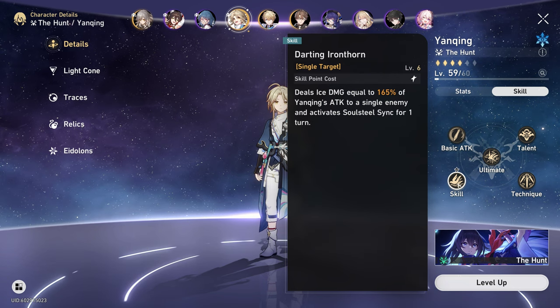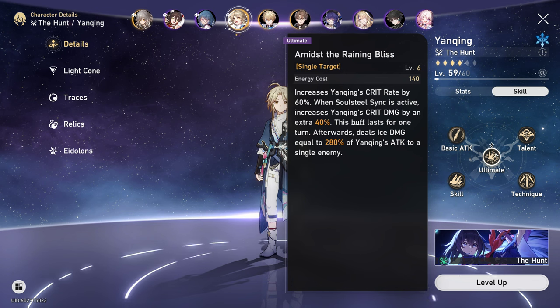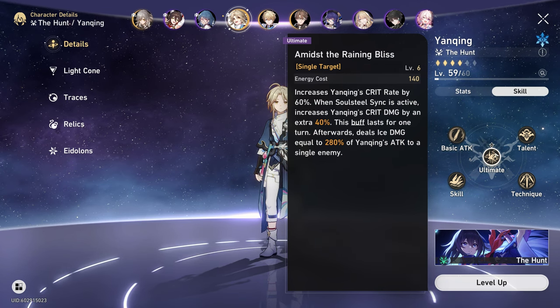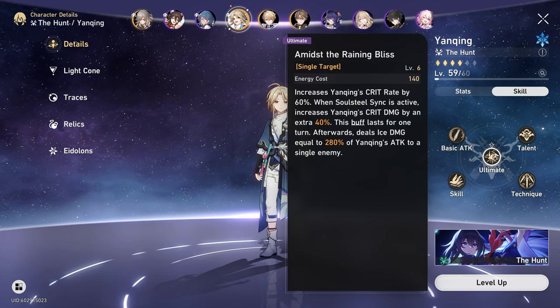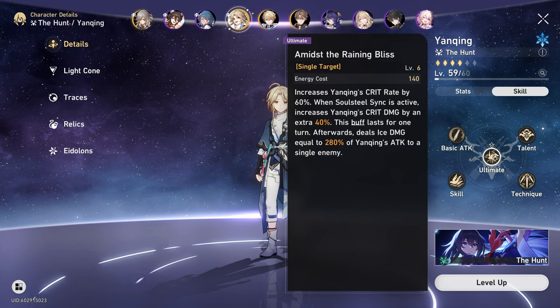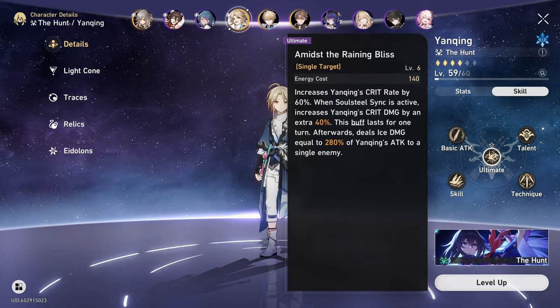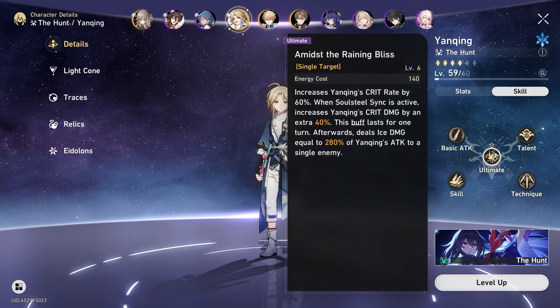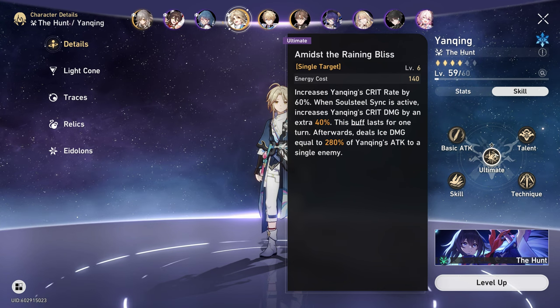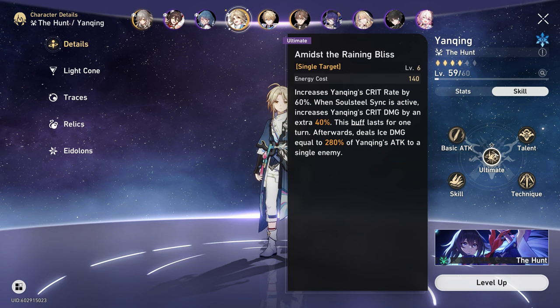This leads into his ultimate, Amidst Raining Bliss. It increases Yangqing's crit rate by 60%, and when Soulsteal Sync is active, it also increases his crit damage by an extra value based on talent level. This buff lasts for one turn, and afterwards deals ice damage based on Yangqing's talents and attacks a single enemy. So Yangqing's ultimate benefits from Soulsteal Sync.